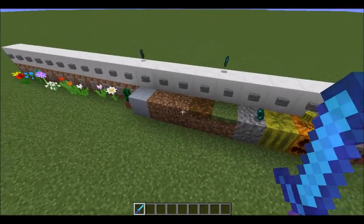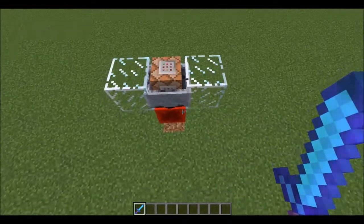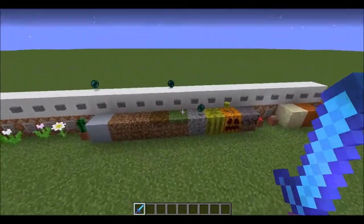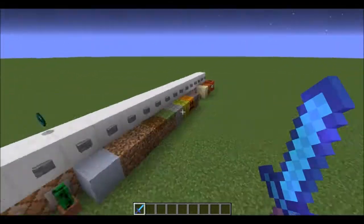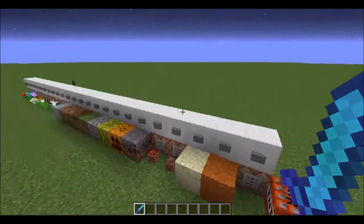This is pretty much an airtight system, except possibly the command blocks will have a delay of about two ticks in their clock cycle. So it's possible that if an Enderman places down a block and you kill it just in the nick of time before the other command block activates, you'll get an extra copy of that block. But the chance is very low, and you don't need to worry about it.